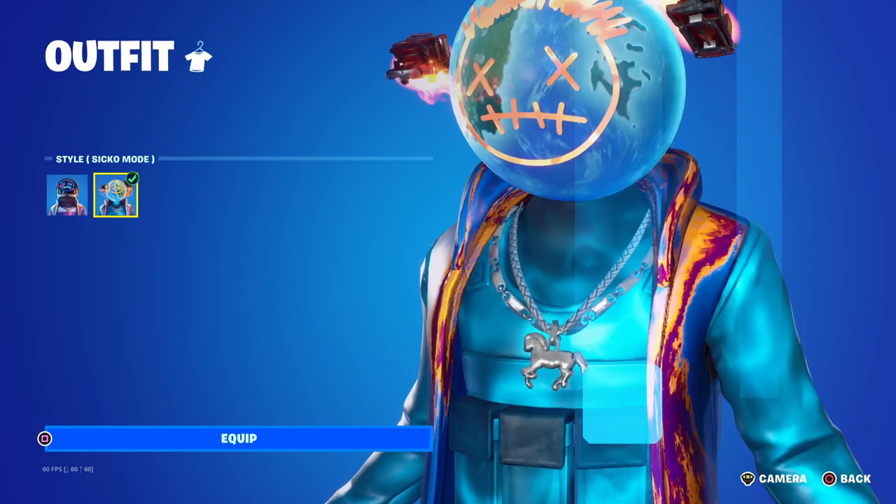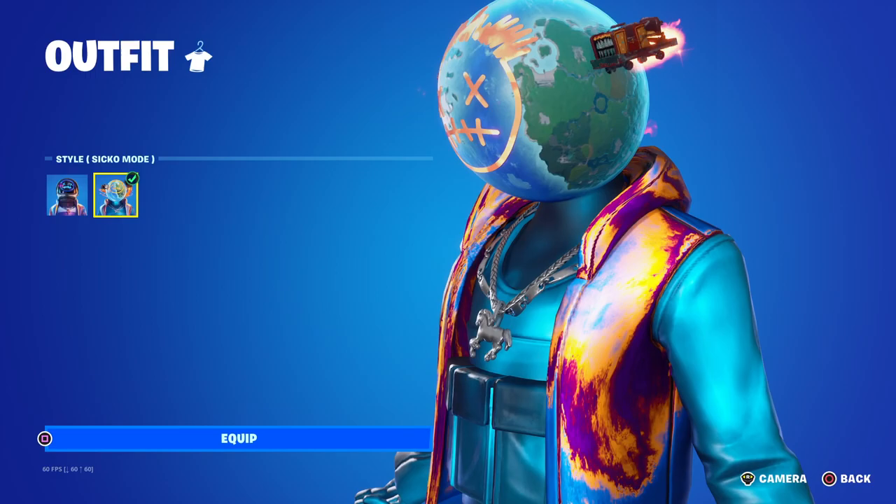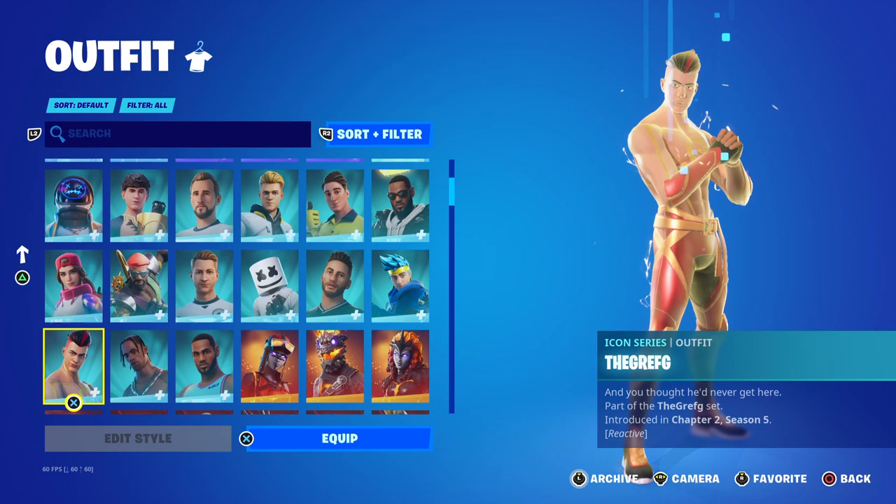It has two edit styles: Default, which is like Galaxy, and Sicko Mode, which features the OG Fortnite map along with the Chapter 2 map.